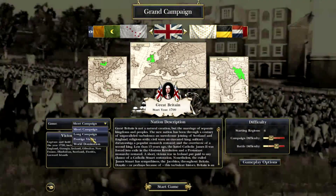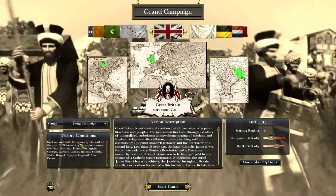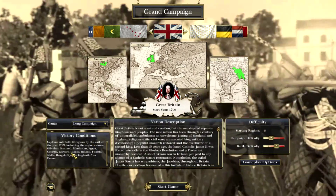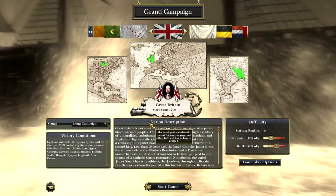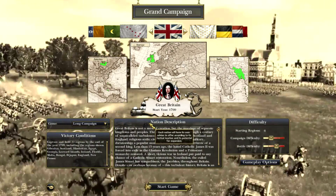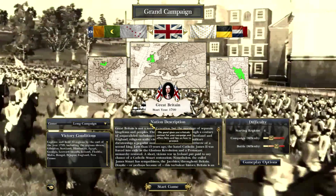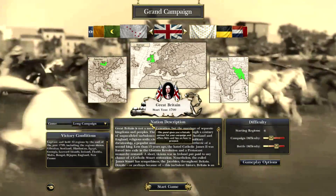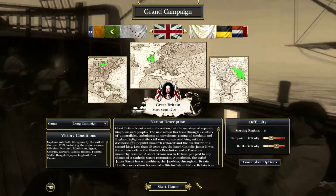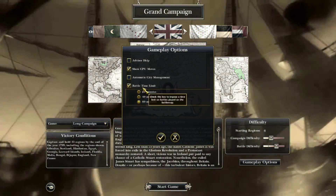So, Grand Campaign. We're going to start off as Great Britain on Normal and Hard, because I am pretty atrocious at this game. Should we do Long Campaign? Hold 35 regions by the year. We have 99 years and in the Darth Mod settings I set it to 4 turns a year — that's 396 turns. I think that would be loads, so I don't think we're going to do World Domination. A simple long campaign will do.